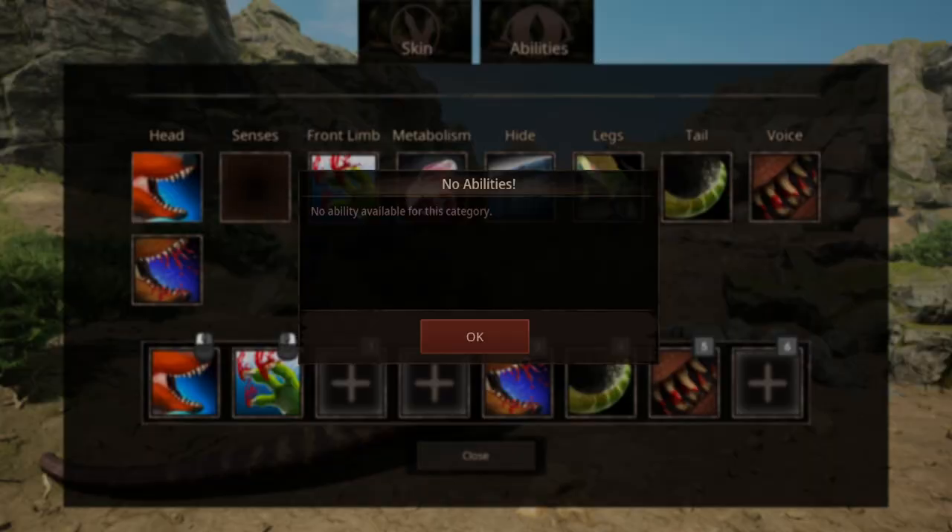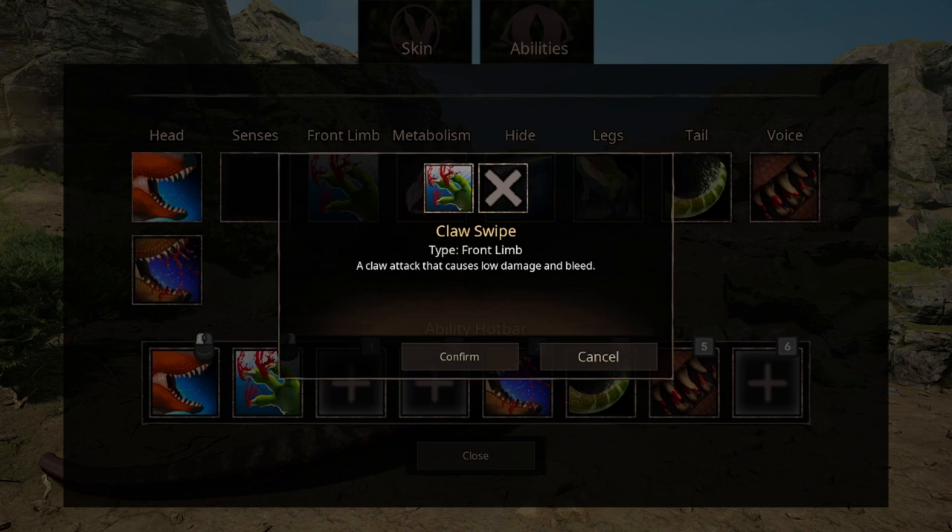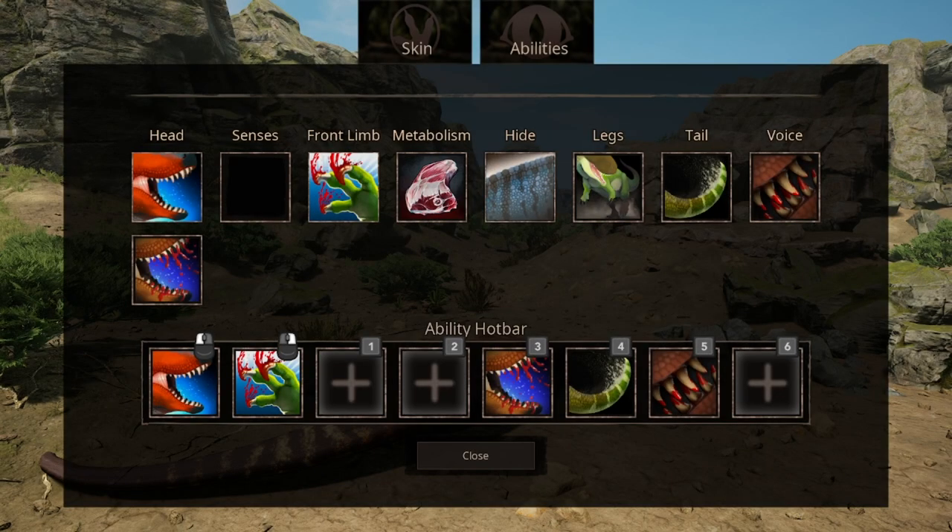We do not have any ability for senses yet, but we'll get that in the future. The front limb is a claw swipe that does low attack and bleed damage.